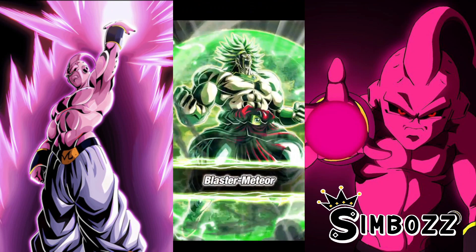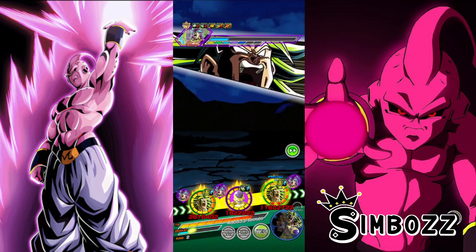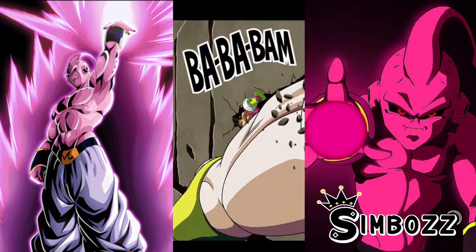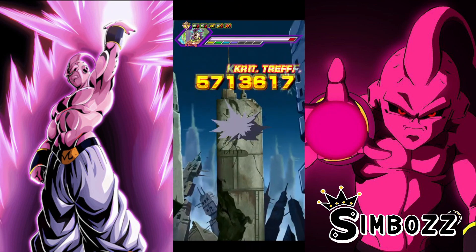I'm actually happy that I put him in there. This team is so fun — since I've pulled this Broly, I actually found a use for this Paragus. The team is actually fun to play with. Especially with the new EZA INT Broly as well on the team, it's just fun to play with.